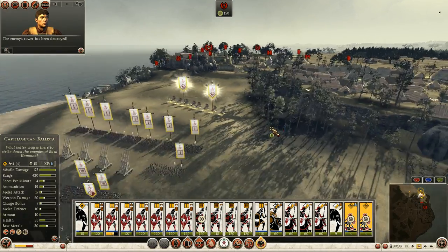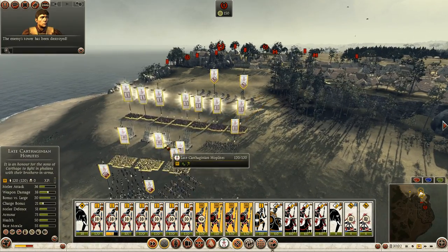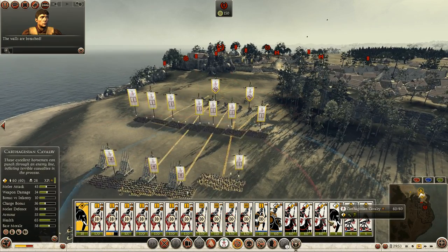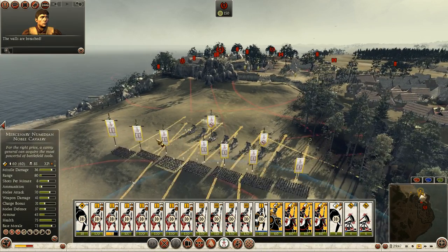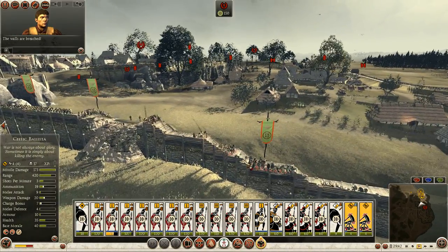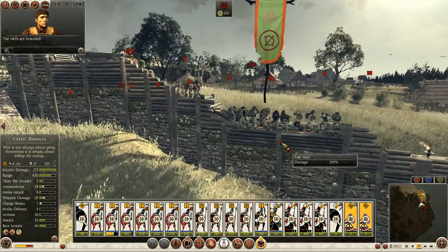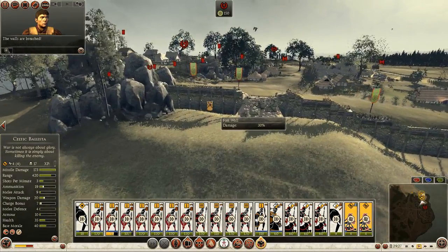One more volley ought to do it. I'm going to go ahead and bring up my Libyans, my hoplites, noble fighters, and elephants. Let's get my cavalry ready to punch through. Those walls are destroyed, but not breachable — kind of a waste of ammo. Why would you make walls that I can destroy but they don't fall down? Seems odd. I guess I should have paid attention to where I was firing. Though my ballista got some good hits here, it's possible I'll be able to bring this wall down with my remaining ammo.